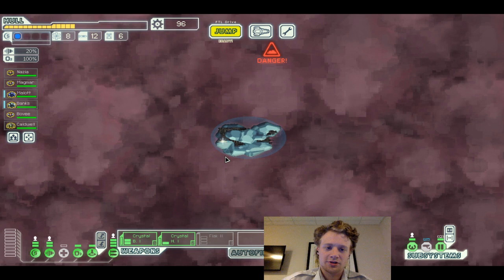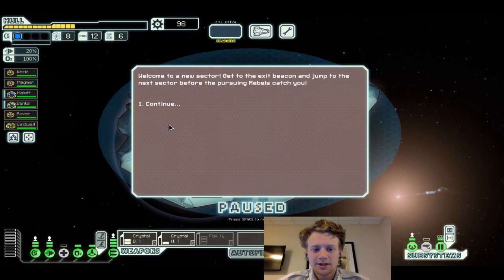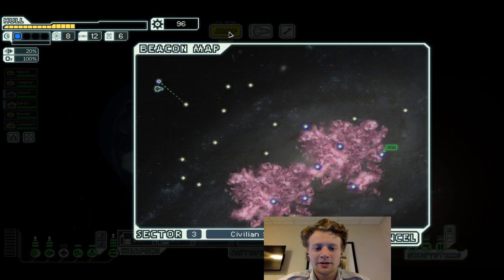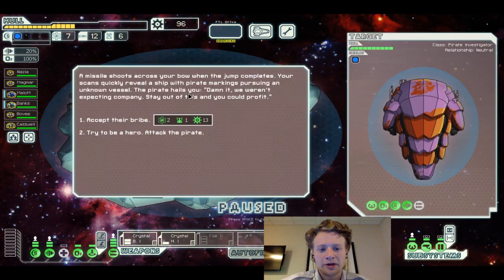Let's go — this is really in sector. Look for the new sector, get to the exit before the pursuing rebels can catch you. Right now we're looking for rock ships to get the last achievement, and we're trying to win.